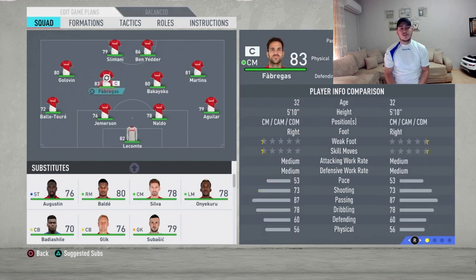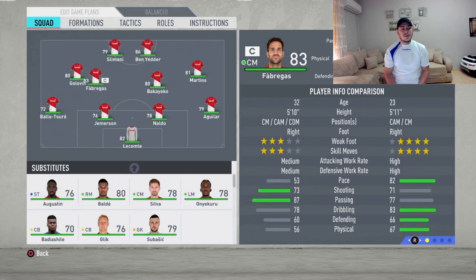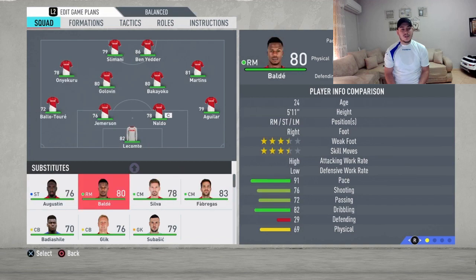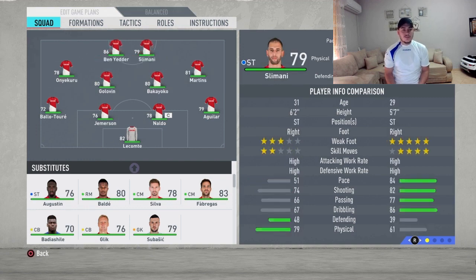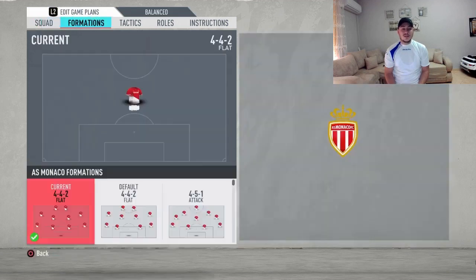Moving up to right mid is going to be one of the most agile players on the game, Gelson Martins. We're going to play Bakayoko as our CAM alongside Golovin, and we're going to sub Fabregas out to play Onekuru. As we speak about FIFA, Fabregas has to go out — maybe in real life he has to be in the starting eleven. Moving on to strikers: Ben Yedder is going to play alongside Keita Balde, and they're going to form an incredible duo up front.